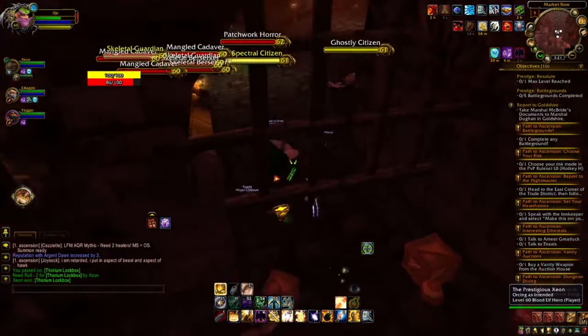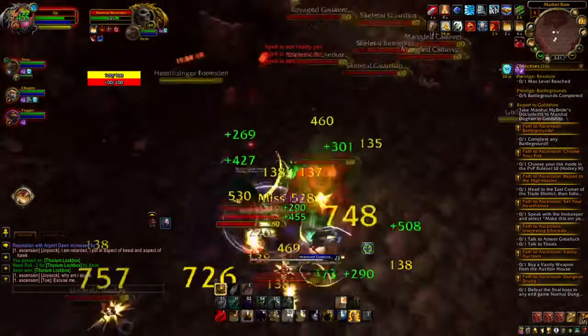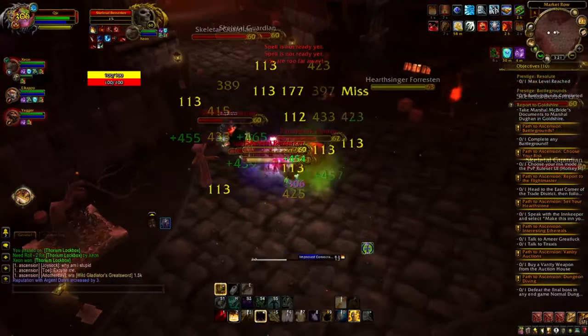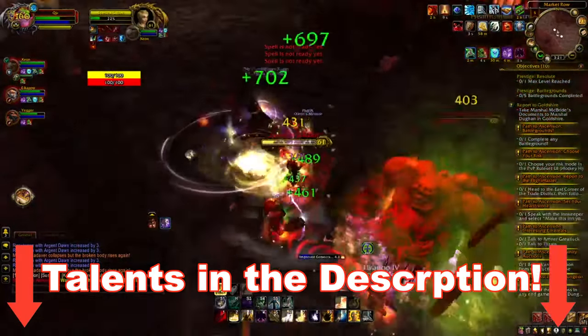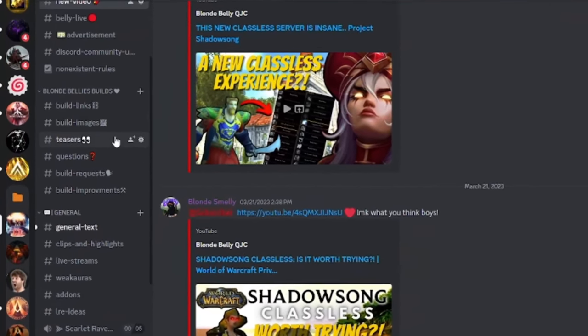Some abilities to keep an eye out for as you level include Halo, Circle of Light, Divine Spirit, and cooldowns such as Divine Protection and Hand of Protection, which are always great for healers. The full talent layout for this build is linked in the description. If you have any questions, feel free to join my Discord — link in the description — all are welcome.